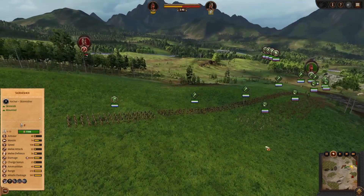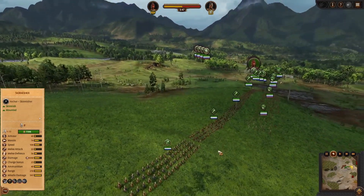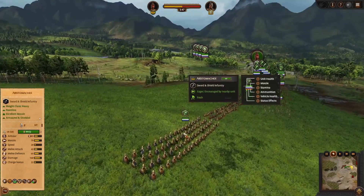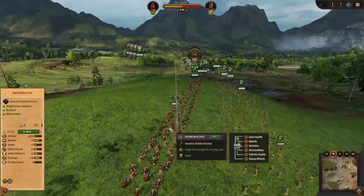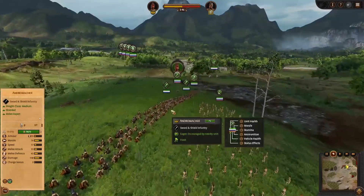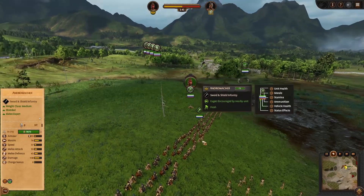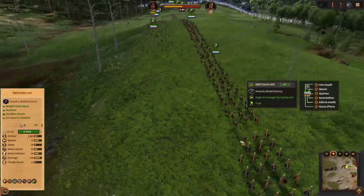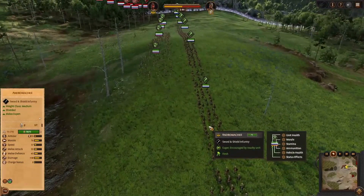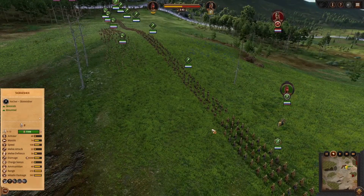I knew I was playing against an Ithaca player, so I thought, let me see if I can find an infantry line that works. I went with the Aristomakoi — I'm playing as Hippolyta. One on each flank, I did a line of Andromakoi. These ladies have the benefit of 160 weapon damage, 138 weapon damage — the most damaging infantry options available for Hippolyta, and also for Penthesilea.